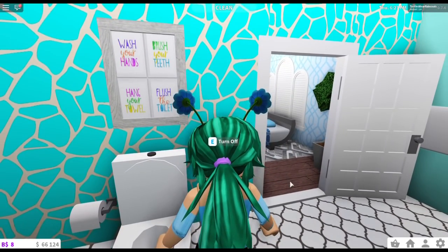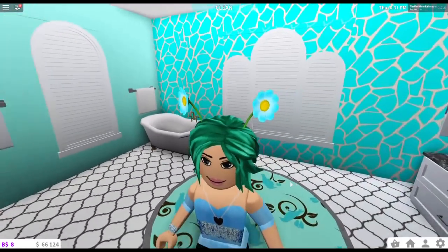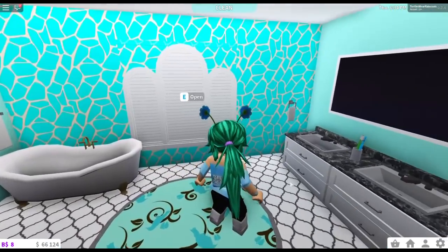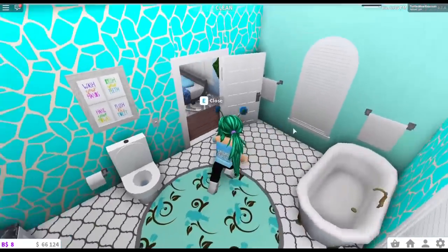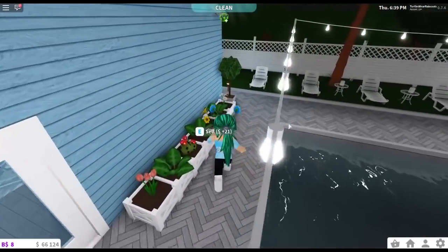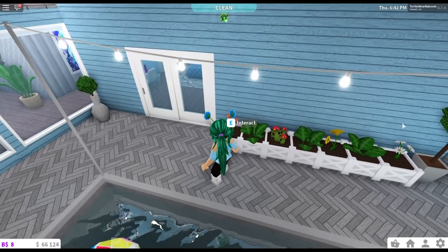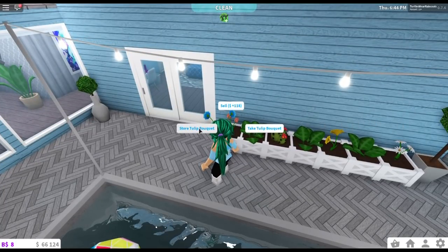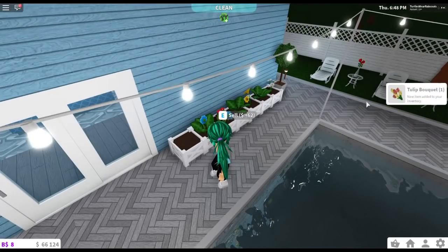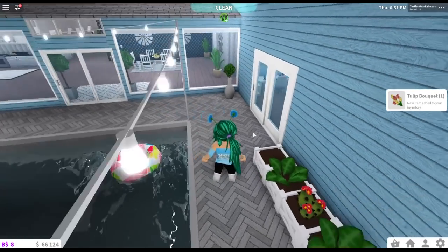In my bathroom I added this poster which says: wash your hands, brush your teeth, hang your towel, flush the toilet. I think I also changed the paint on the wall. But I love love love the flowers — you can actually sell them! You plant them and then you can either store them in your inventory or put those plants inside the house in a vase or something.